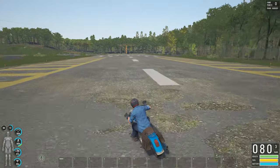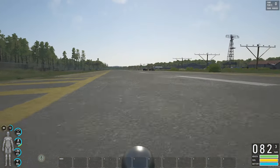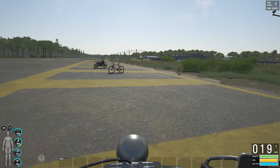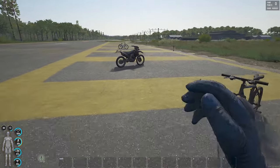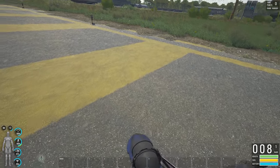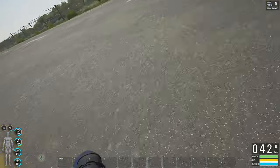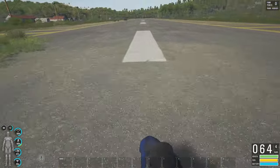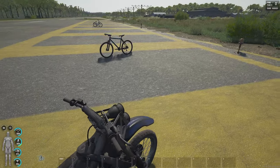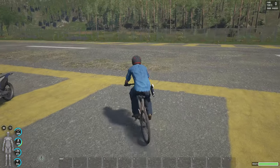With medium motorcycling you can drive 82 kilometers per hour. It might not look fast in third person but in first person it feels a lot faster. Going from medium to advanced motorcycling will be an absolute pleasure. The dirt bike feels a lot more agile than the cruiser but you're definitely sacrificing inventory space. Let's quickly see if skill has any noticeable effect on the mountain bike — not really, but in first person it feels quite good.